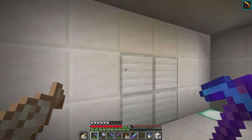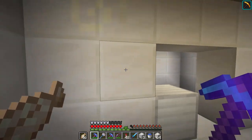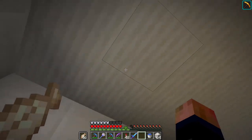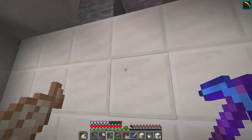So I've made the room how I want it to look. Now I just have to go gather materials for the redstone, which should not be that much — it's mostly just observers, pistons, and just stuff like that. So let's go start that.